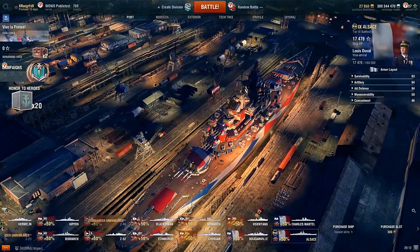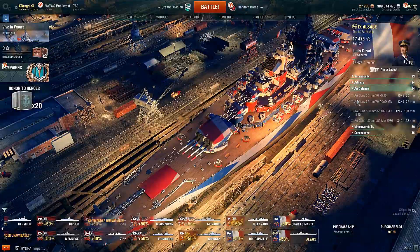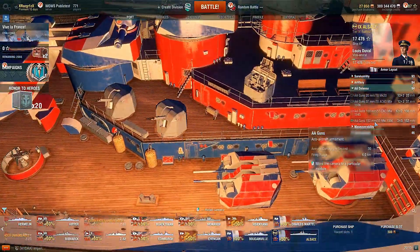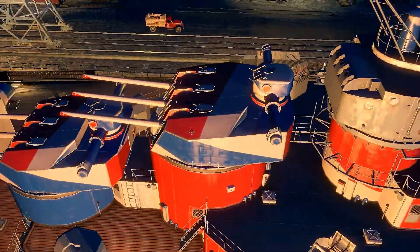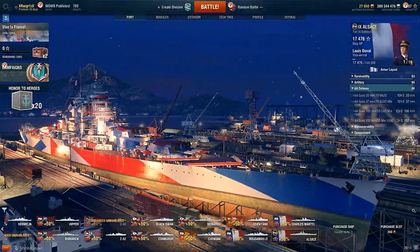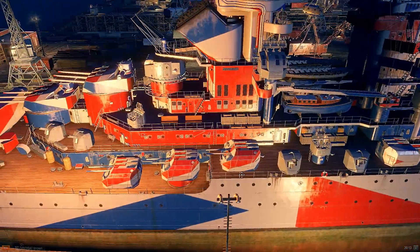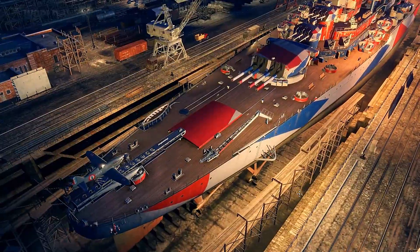So tier 9, this is what it is. Let's go over some of the problems I have with this thing. First off, you don't have those Beaufort things — so you had the 37s, the 20 mils, the 100 mils, and the dual purpose 152s that you had on De Grasse, the premium cruiser from tier 6. They're pretty cool guns, but they just slapped them onto a battleship and slapped on a couple 100mm guns and a couple of little machine guns.